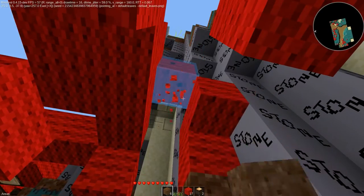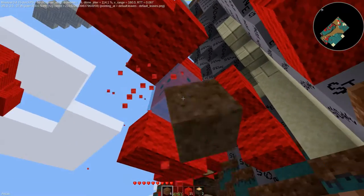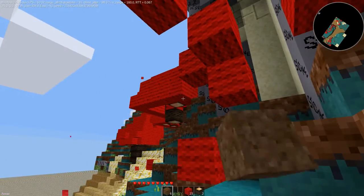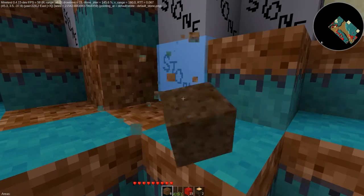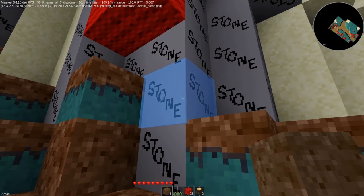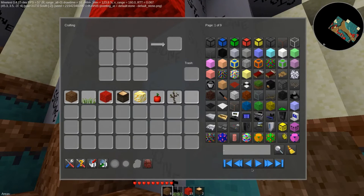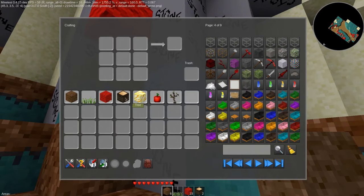I don't know if you noticed that. Let me dig some of these leaves that are actually wool. Notice how when they break, they get a sad face on them. And your stone — that is probably the best stone texture I have ever seen. You've got all sorts of mods here. All I'm interested in is making a pickaxe so I can get some stone, though. So let's do that.